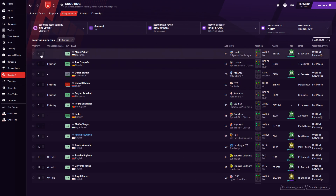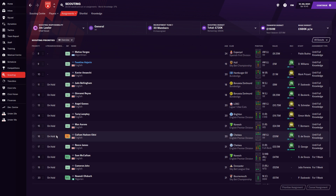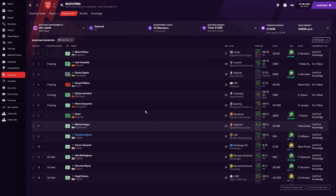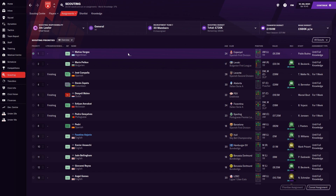You can also see the actual priority number for each assignment — like ordering soup at a deli — and the progress remaining. If there's someone you want to scout urgently, you can prioritize that assignment. For example, a player currently at priority 8 can be jumped to number one priority, so whoever's scouting in that area — say Spain — will focus on him first to get the report in as fast as possible.